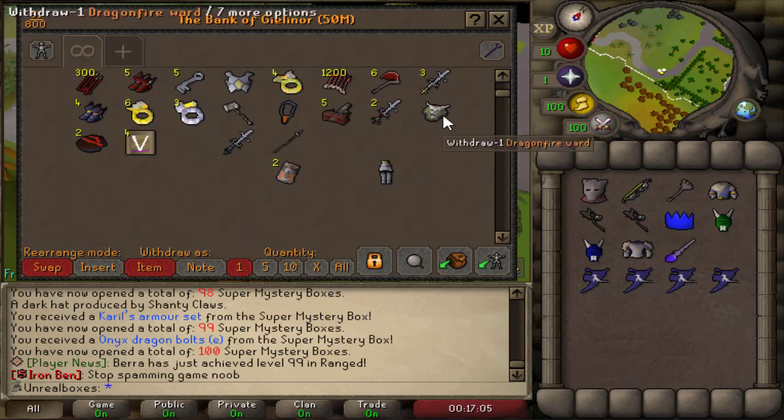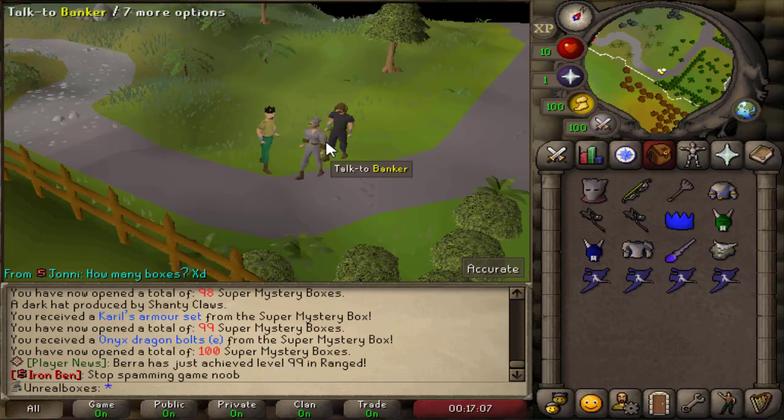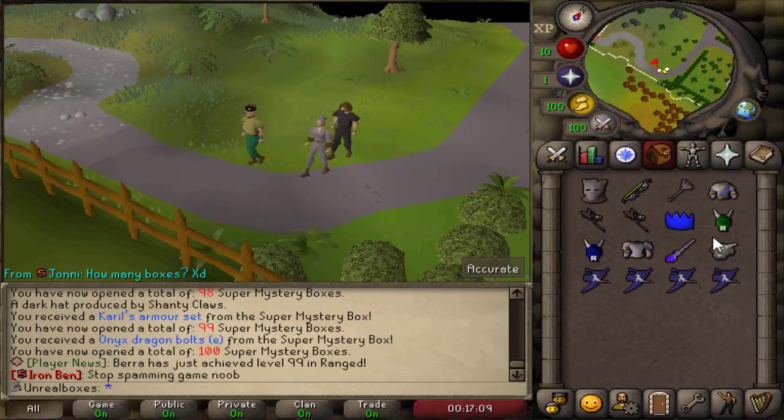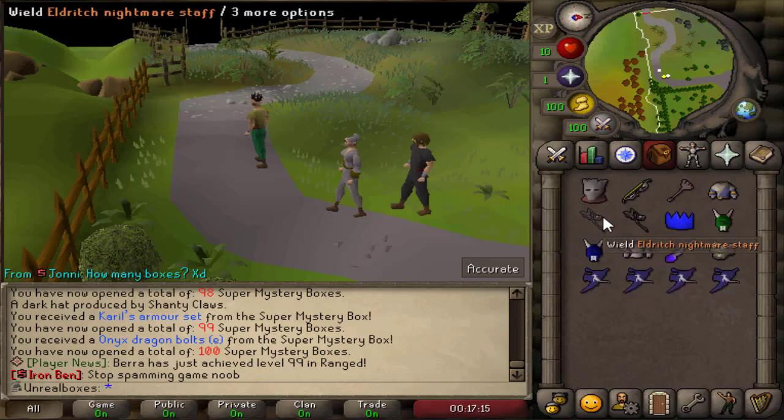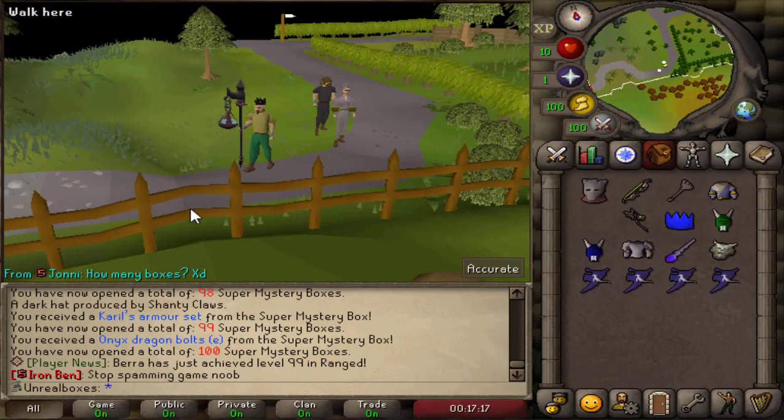Couple of Spirit Shields — I think those are pretty cheap but they look cool in the inventory. To get a twisted bow is sick. Harmonized staff — oh I can actually wear them, that's funny.